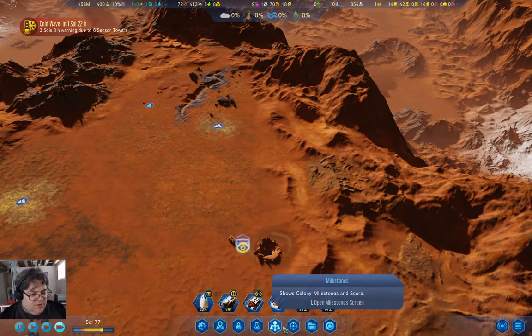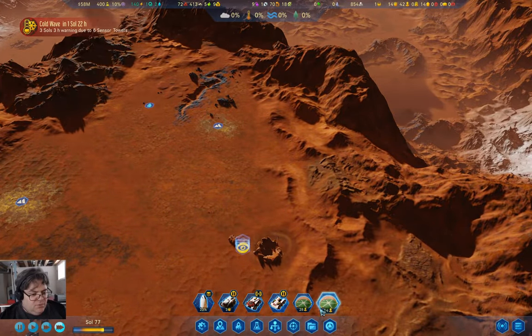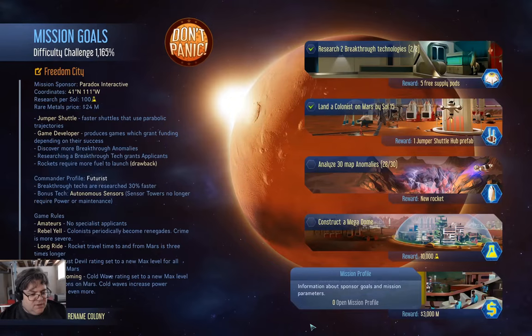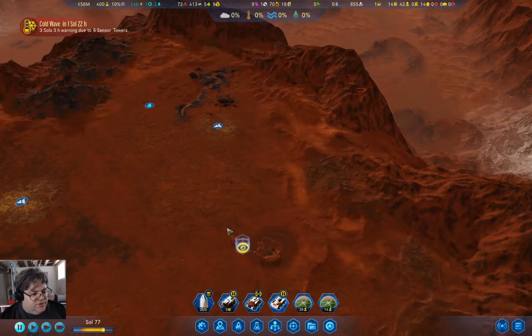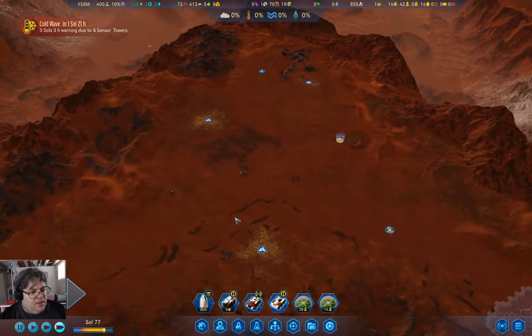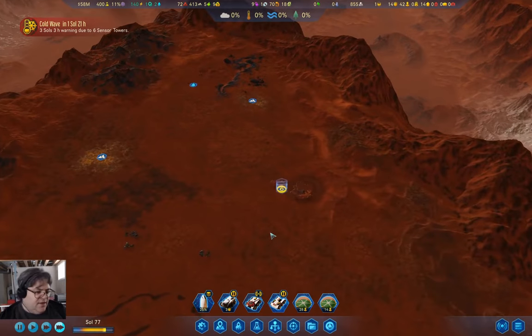We're just going to deal with the underground — I'm not going to send the rover down. Let's check in here: we need two more surface anomalies to get that bit with another rocket.